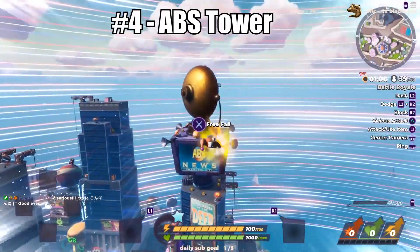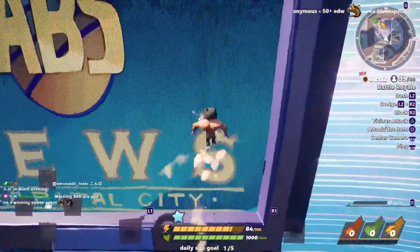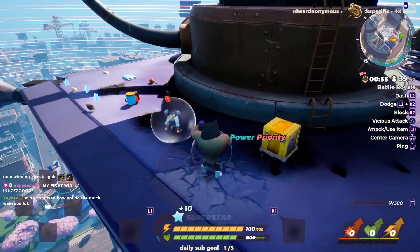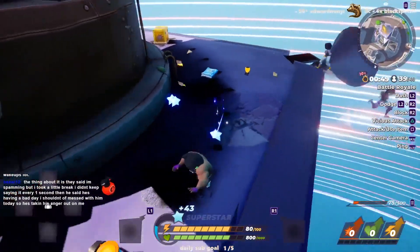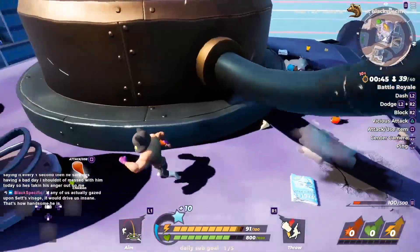And now for the tallest building on this list: the Abs Tower. This is a great selection when landing, especially if you land on its highest loot platform since it gives you even more to work with. There's a good amount of boxes in the highest section and the section beneath, making for an overall very good loot haul. By the size of this building you're at no risk of big elbow drops from above, meaning you only have to worry about what you can see.